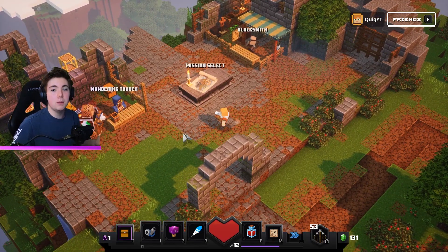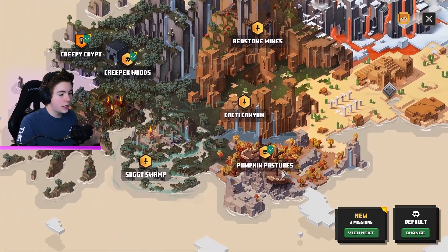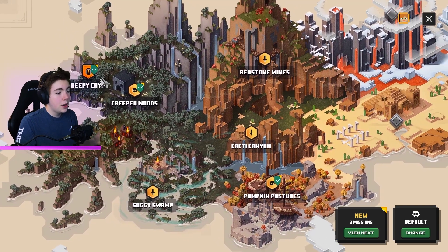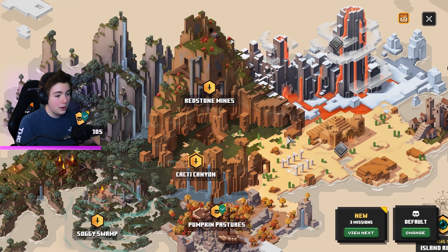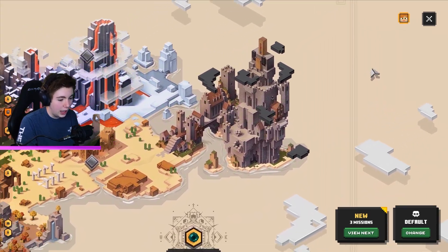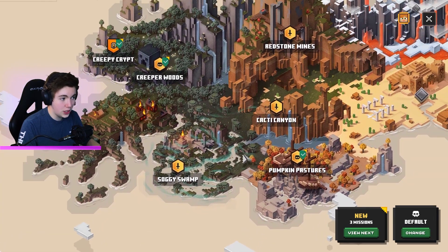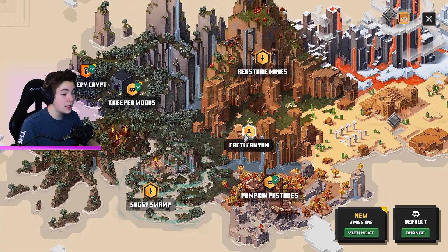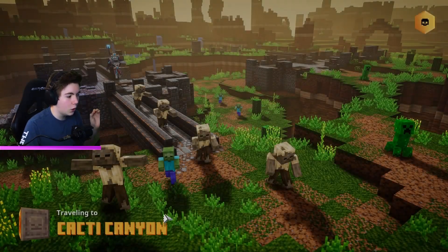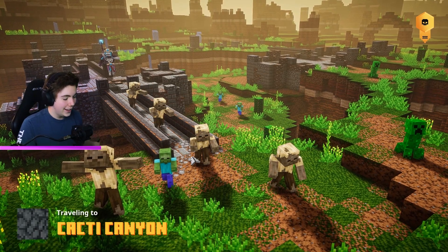If you played the beta, the first two or three levels were already accessible. On the mission select you can see I've already done Pumpkin Pastures, Creeper Woods, and the Creepy Crypt. But now we have all this new stuff — the Redstone Mines, the Cacti Canyon, and more to unlock. Let's hop into the Cacti Canyon. This game was really cool during the beta, and that's a really cool loading screen.